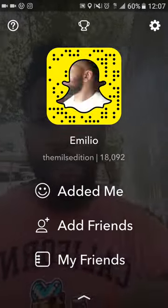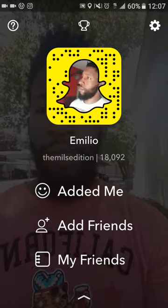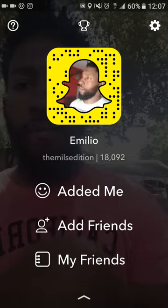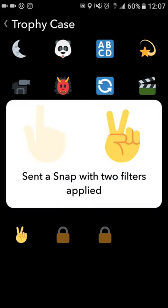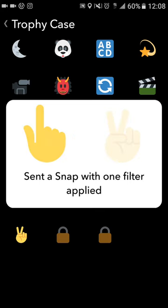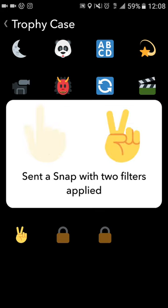Let's see what this trophy list looks like. You scroll down and pull this menu down above your snap code. You'll see the trophy icon — click it. Bam, trophy list. We're going to start from the bottom and work our way up since those were the very first trophies a normal user should get. If I click the two fingers icon, this has levels. The very first level was send a snap with one filter applied. The next one is send a snap with two filters — that trophy also has levels.